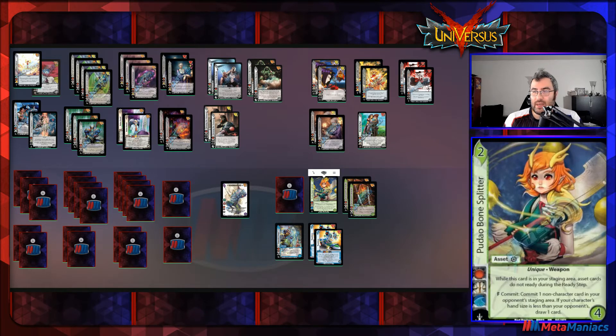The next asset is Padau Bone Splitter — an older Red Horizon card I don't see played much. It has the weapon keyword and the ability to keep foundations or assets committed during the ready step — they do not ready. The reason we have this is: if we're fighting someone like Ash or anyone with commit abilities on their assets, this is a nice way to turn that off. It also has a form to commit it and one other thing in your opponent's staging area, and if your hand size is less you draw a card.